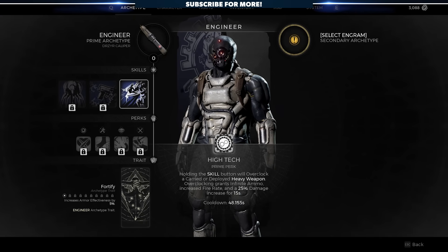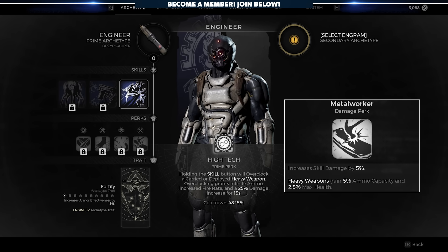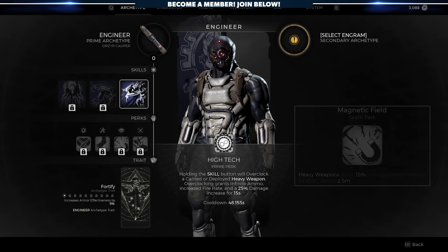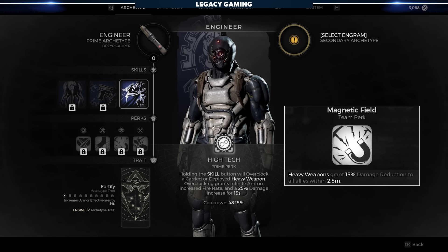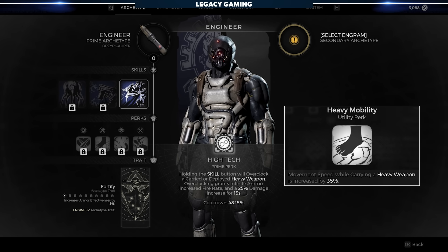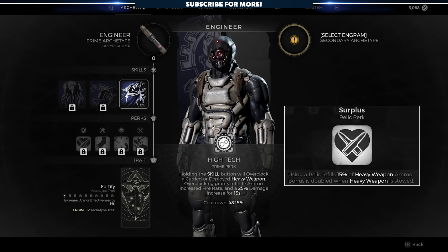The perks keep us chugging along and further enhance the Engineer. The damage perk, Metalworker, increases skill damage while also increasing the ammo capacity and max health of your heavy weapons. The team perk, Magnetic Field, is the ultimate defensive buff, increasing damage resistance by a significant amount for all allies near the Engineer or its turrets. The utility perk, Heavy Mobility, increases the Engineer's movement speed while carrying a heavy weapon. Finally, for a Relic perk, we have Surplus — when the Engineer uses a Relic, it refills a portion of the heavy weapon ammo reserves, and if the heavy weapon is currently stowed, that effect is doubled.